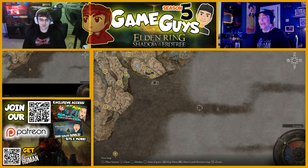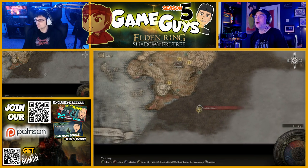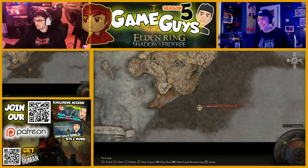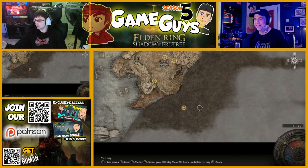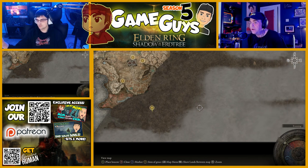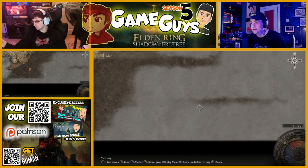That seemed like quite a hike there, buddy. Let's do this. Move your cursor back to where your character is, on that side of Grace. Move it to the right — move your cursor to the right towards the foggy part of the map. Keep going. Now I'm into the foggy part — keep going.